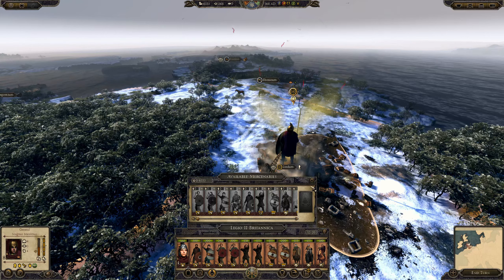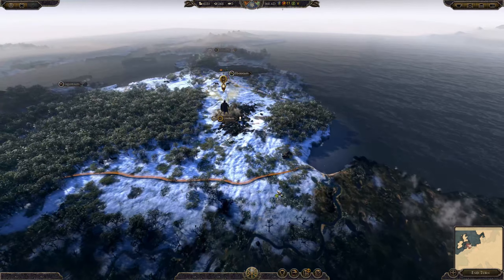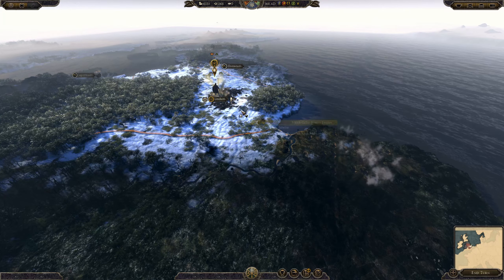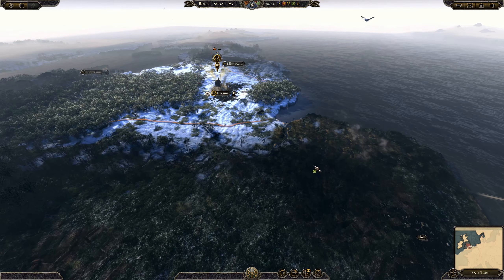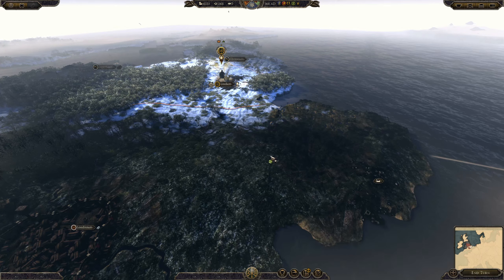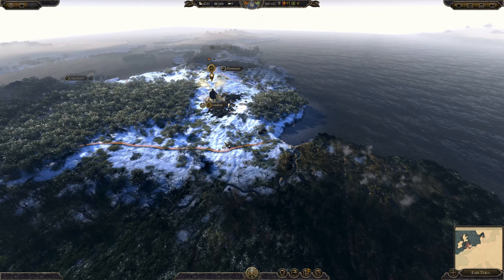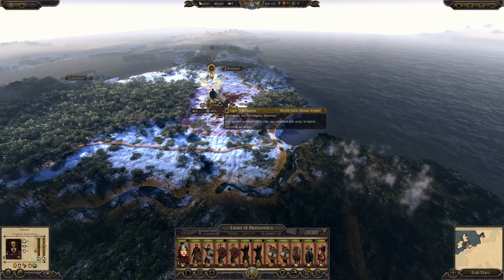I'm not going to hang around for three turns to recruit melee units. We can't get any more mercs. There's also a rebel army somewhere down here that we chased out of Lindum. We'll need to probably destroy that before we can come and take Camulodunum, otherwise it'll just get stronger.